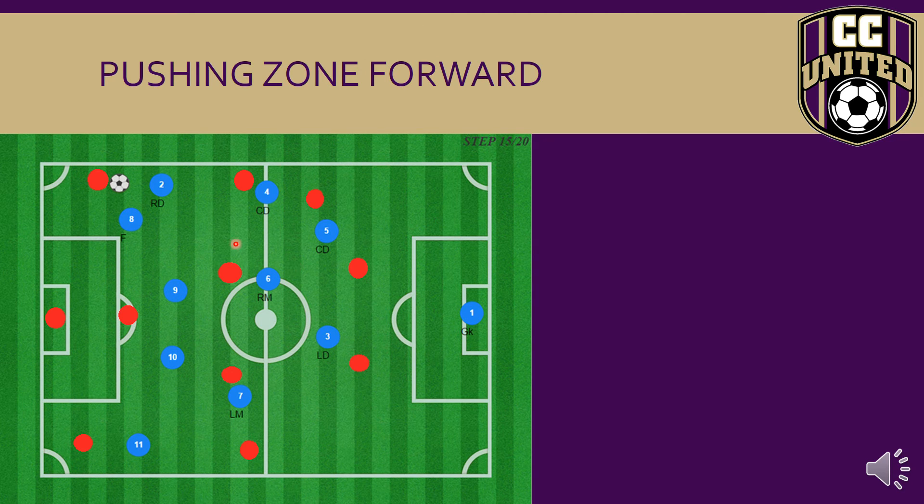This shows the same principle of how high we push up the field and how we cover the zones. Our zones don't finish coverage in the back — they stretch the full length of the field. Two is pressing the ball in the attacking third. Four is getting into position as second defender and covering. Five becomes the right central defender. Four is the new fullback, and we've pushed up to lock the other team into the area close to their goal, with three covering.